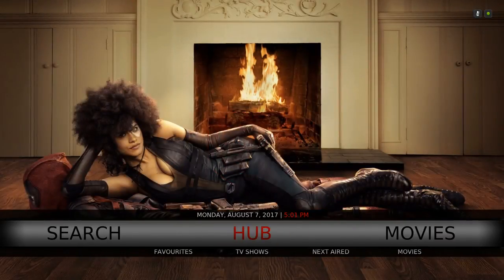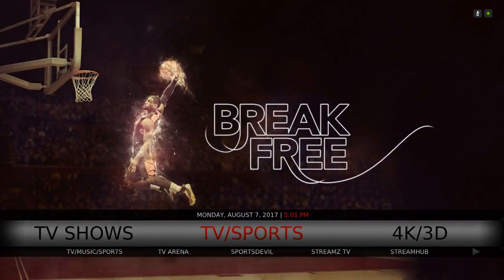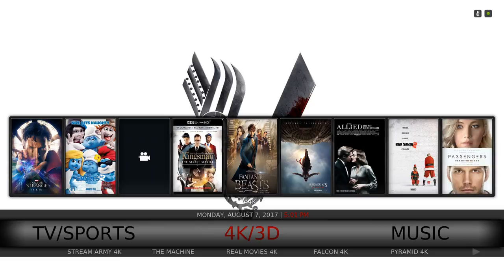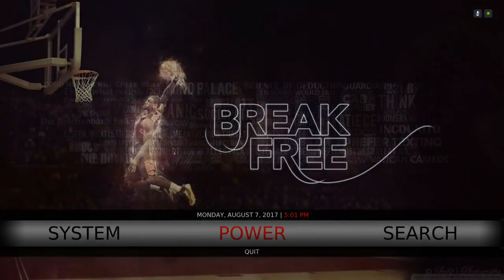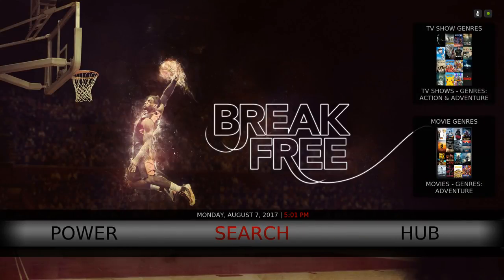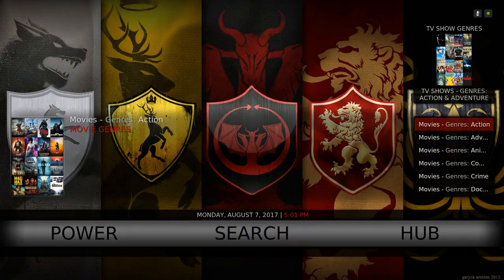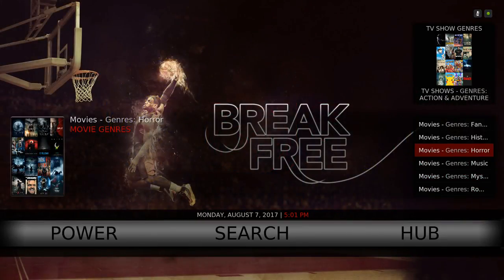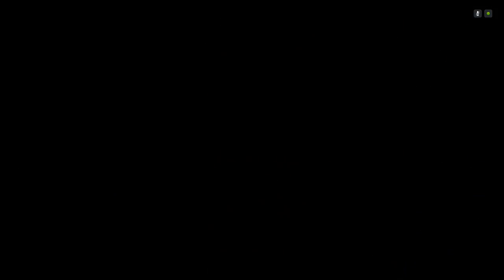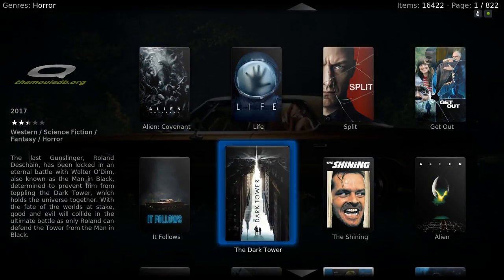Here we have our Search, Hub, Movies, TV Shows, TV/Sports, 4K, 3D, Music, Apps, and System. For the widget you have your genre — this is your movie genres. Say you want to watch a horror, you would click on it and it'll take you to the extended info mod.